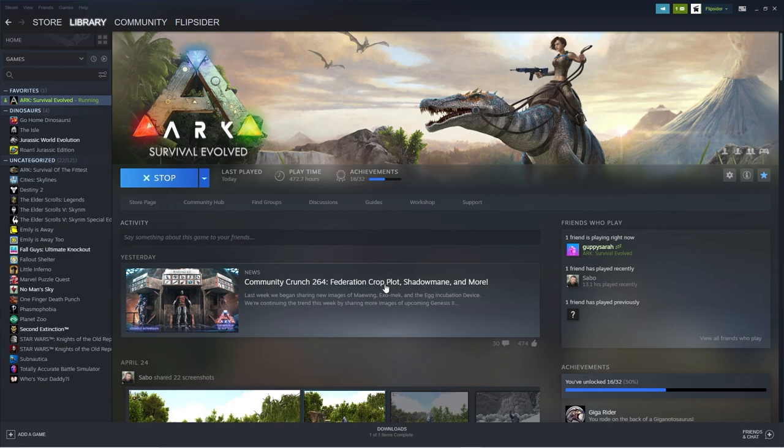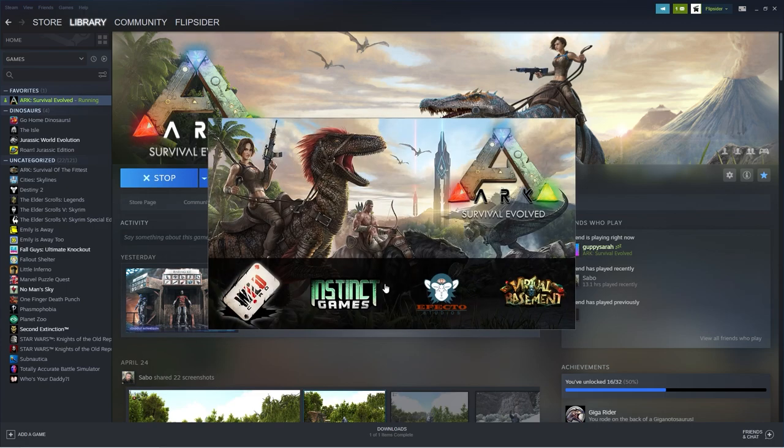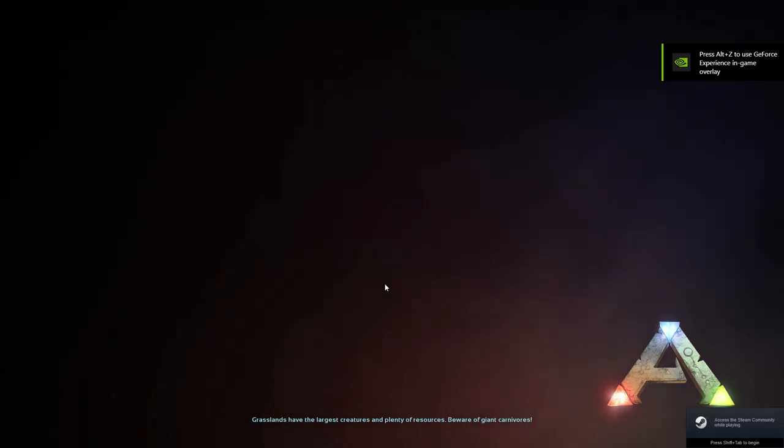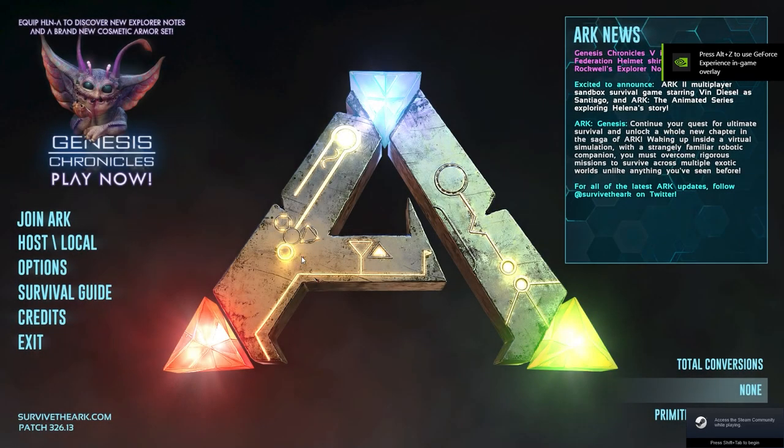Once you launch with Nvidia Ansel, that's going to do a couple of things. First and foremost it allows you to actually take your screenshots, but secondly it's going to make the game extremely buggy. For me it really messes with my game — after I go into Ansel mode, certain buttons stop working once you exit it. That's the first step: launch through Steam using the Nvidia Ansel launch sequence.